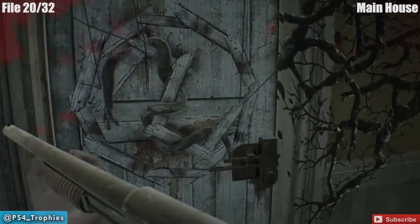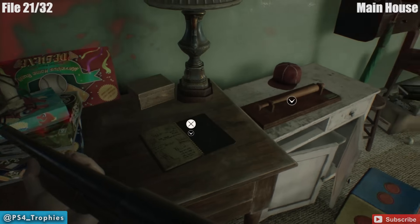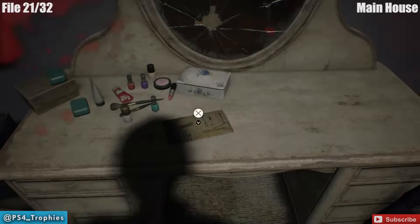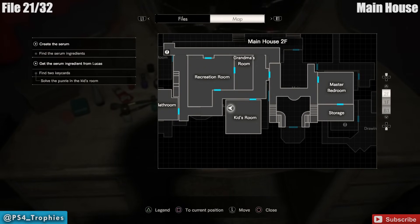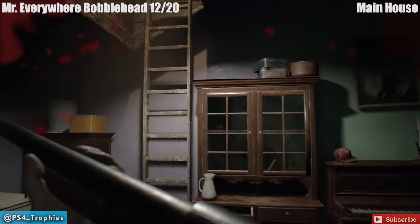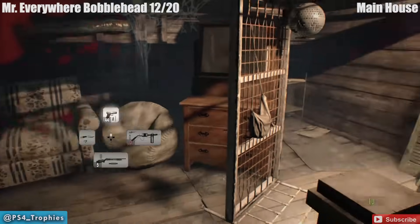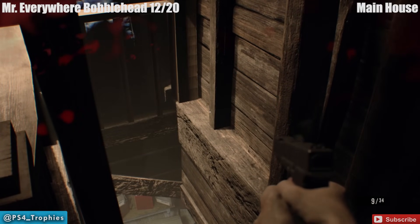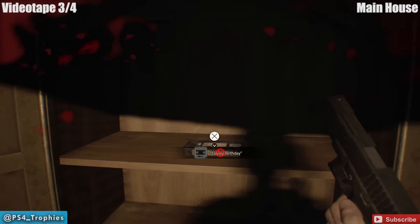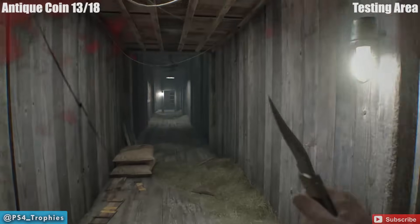Still on the second floor, on the opposite side of the house, go to the kids room. There are two files in here — one on the left side as you enter, and one on the right-hand side near where the ladder drops down. Make sure you get both files in this room. Above the kids room is the attic, where we find the next two collectibles. First is a Mr. Everywhere bobblehead — you can actually shoot it from down below. Up the ladder, turn around and take your shot. In the chest up here is the third videotape. The fourth videotape is story-related and unmissable — that's the happy birthday tape, which you have to complete in five minutes for a trophy.